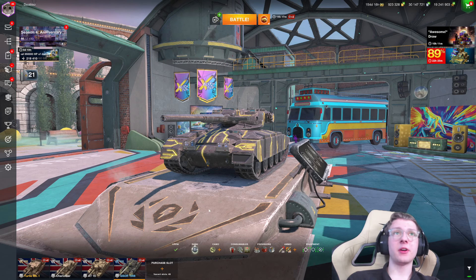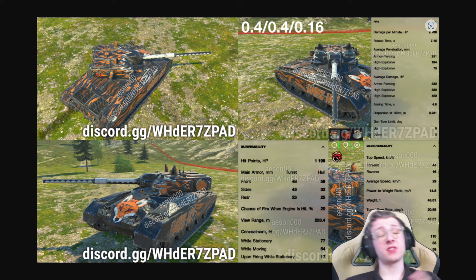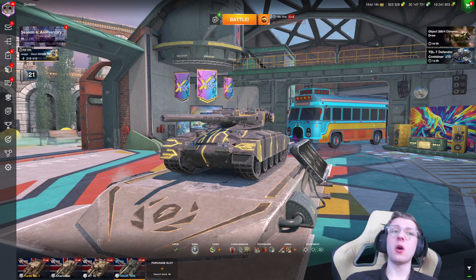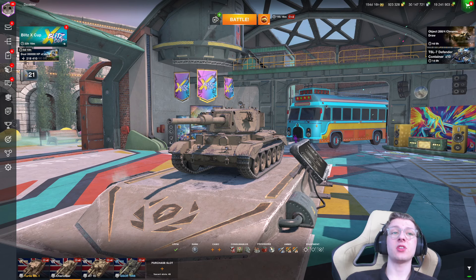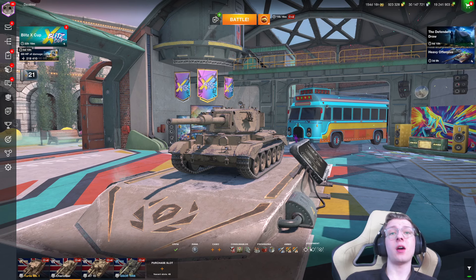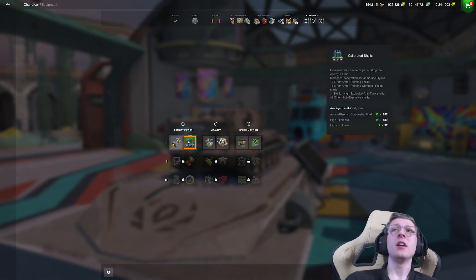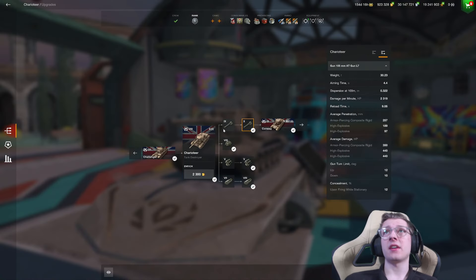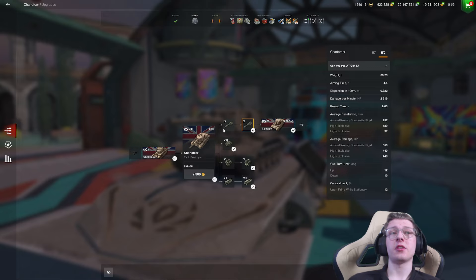What we're really going to be comparing the Fearless to is mainly the Charioteer, because the Charioteer features a single-shot gun, which is more akin to what this vehicle has. So let's take a look at what we actually have going for us. First of all, we have the DPM: 2,768. That's pretty good damage per minute. If we make our way over to the Charioteer, I've fully equipped this tank with food and equipment loaded out.